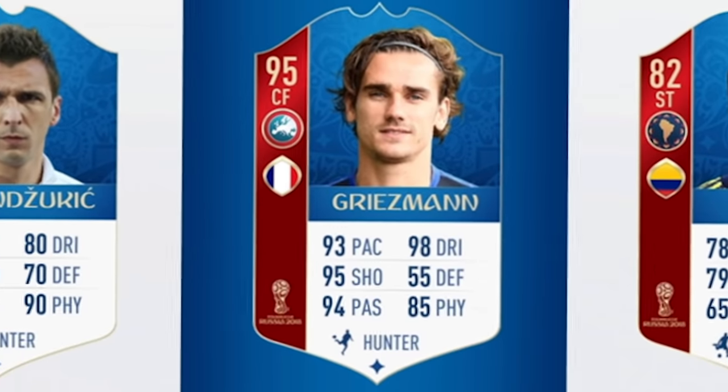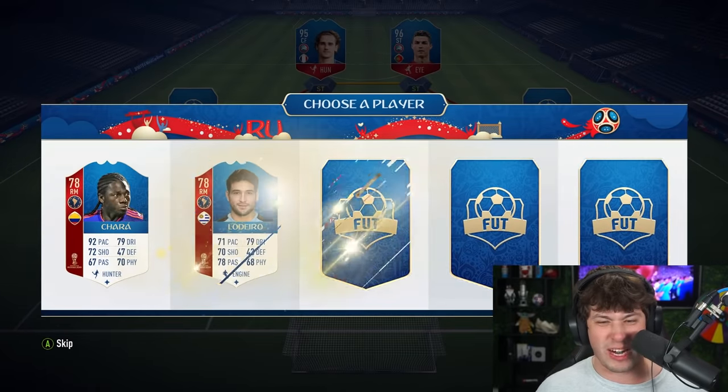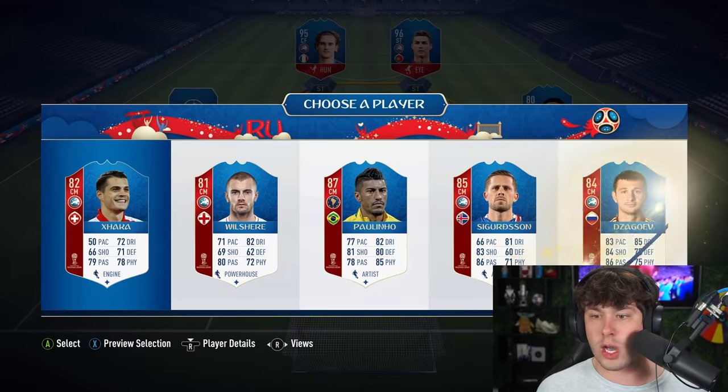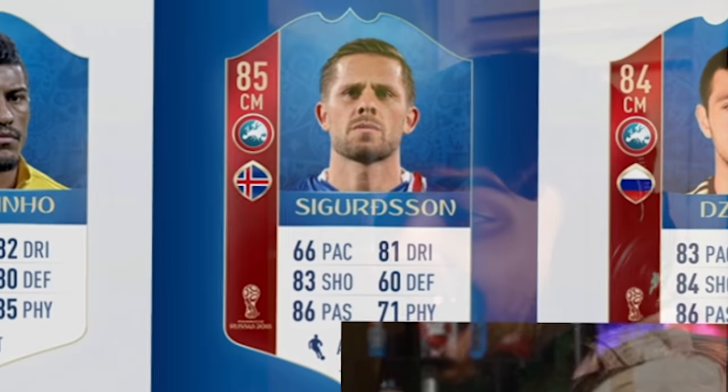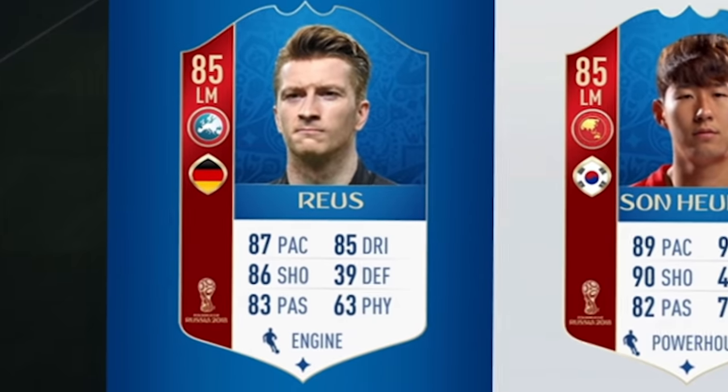Let's build an all-European draft now. I'm so happy. Look at that — 95 Griezmann! What a start. This is going to be sick. Give me Luka Modric because he's 95 rated. Left mid — we get ourselves Mercurius. Or... we can't take Son. But look at Son — he looks so young. Center back — Ramos! Let's go! This team is going to be sick. Hopefully we'll get above a 190 here.